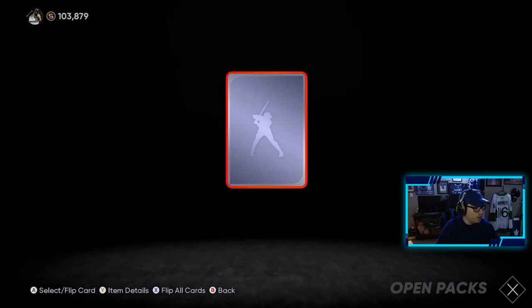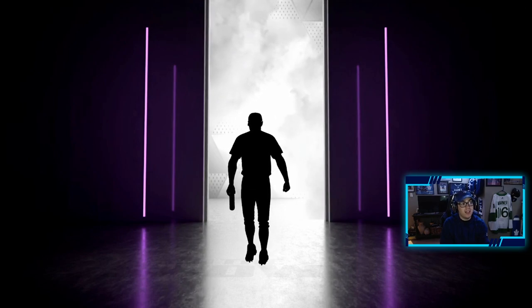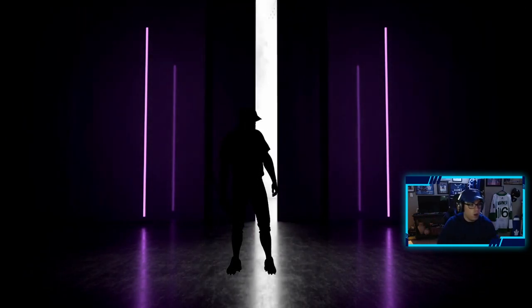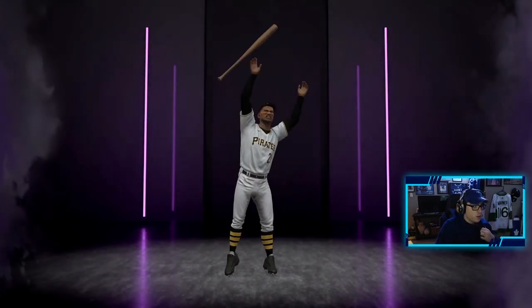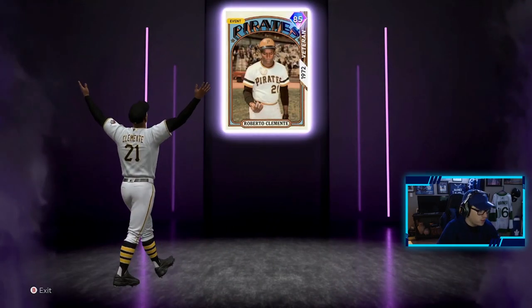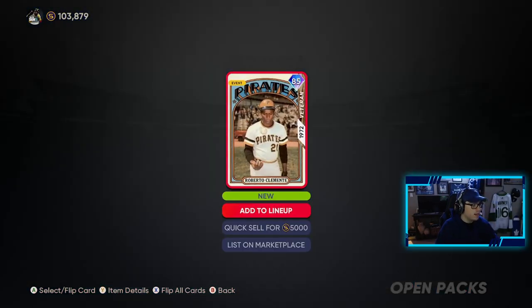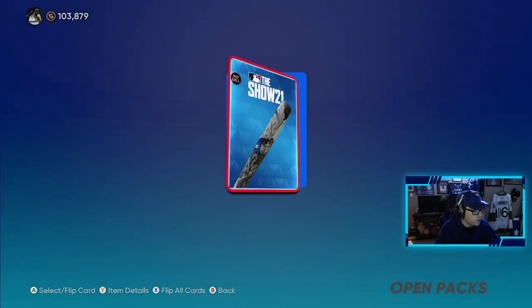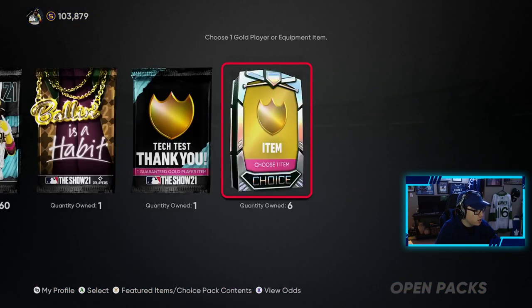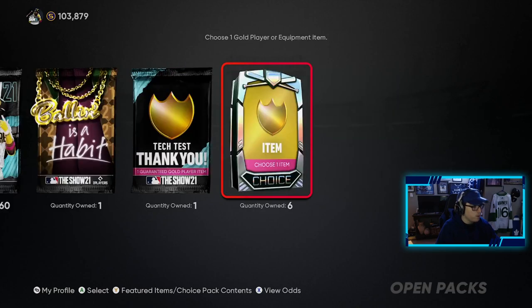We get Roberto Clemente as the guy we get for free. So our first diamond animation — we're not going to count it, but this is what the walkouts look like when you pull a diamond. Pretty cool animation. We get six of those. We also get a Jackie Robinson bat skin, which is pretty cool. Sending that to the collection, and we get a thank you tech test reward.